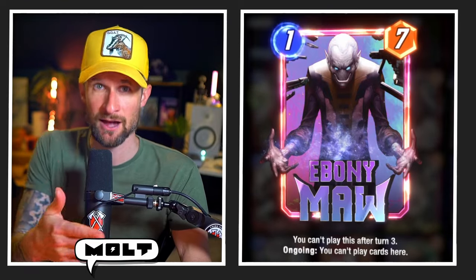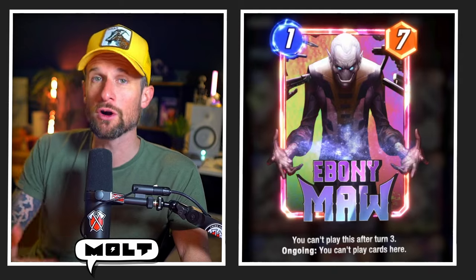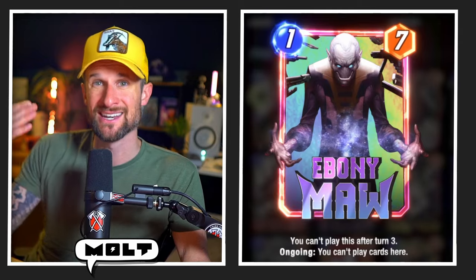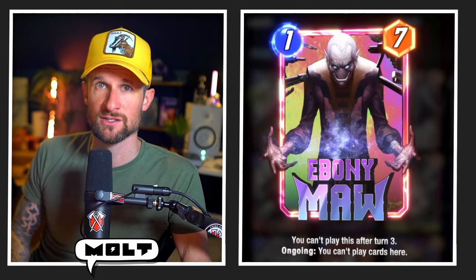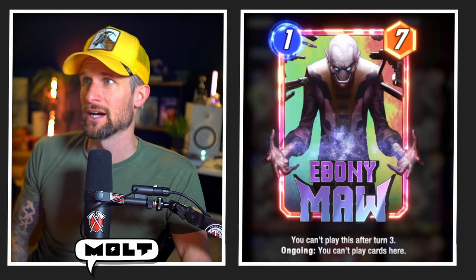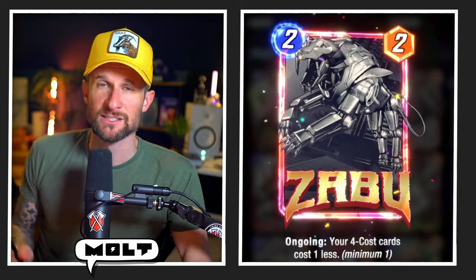Ebony Maw is in here and there are some pretty cool interactions. You can play Ebony Maw down and then play War Machine on top of Ebony Maw, or if you play War Machine first you'll be able to play Maw later on, giving you a free one-seven. So on that final turn you could go Blade, Ghost Rider, Ebony Maw — pretty cool interactions with Ebony Maw and War Machine.